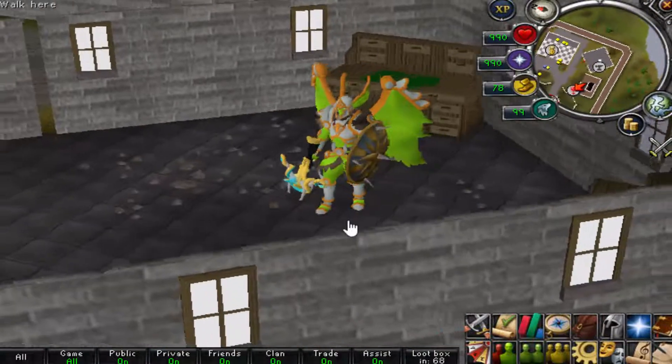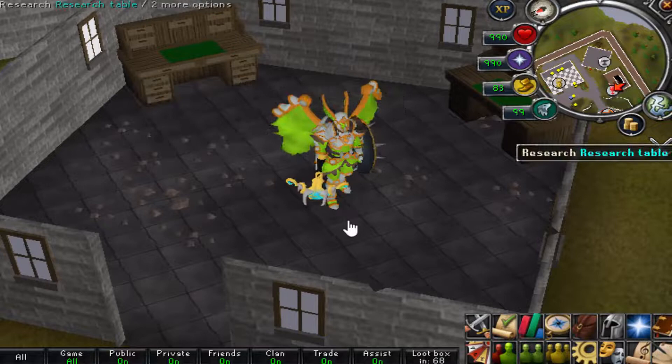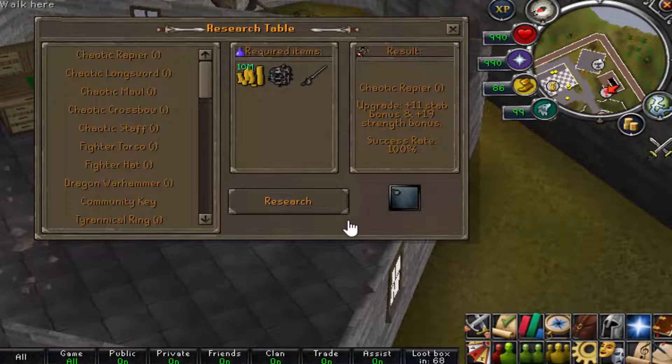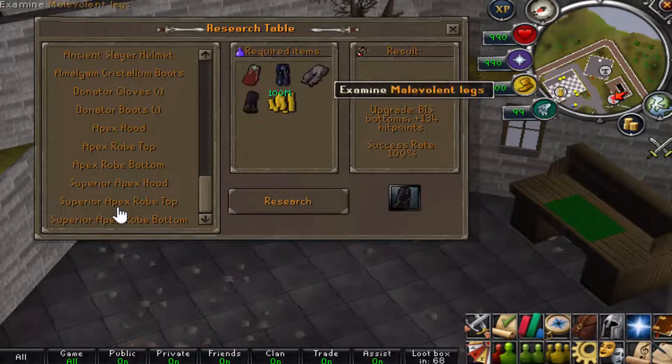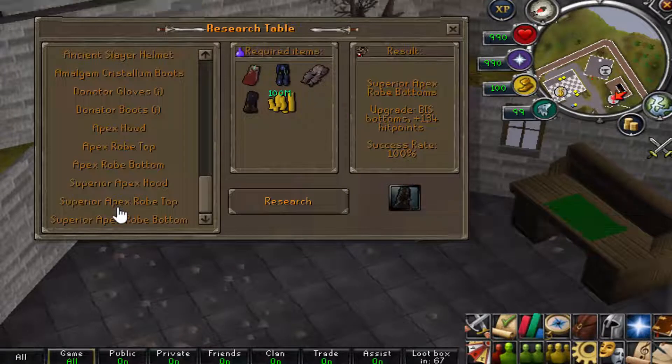If you go south of the bank in the home area, you'll actually find two upgrade tables — normally you have one on a server, but Sub-Zero implemented two to make the game better than any other RSPS. It's very easy to use: click on the item you want upgraded, and it tells you the required item, the results, and the success rate. The amount of upgradeable things is massive, including their own custom items.